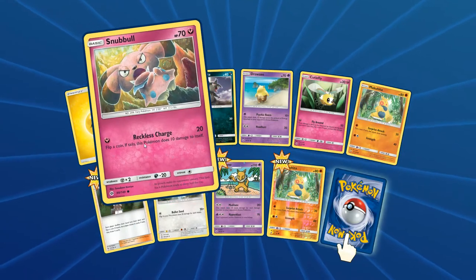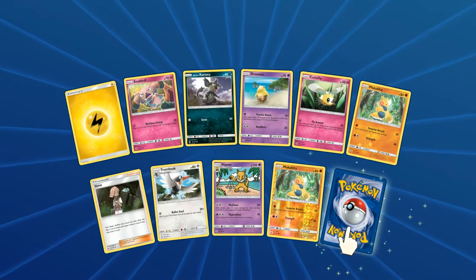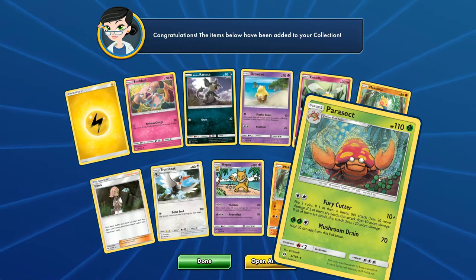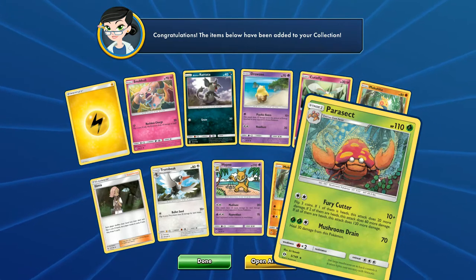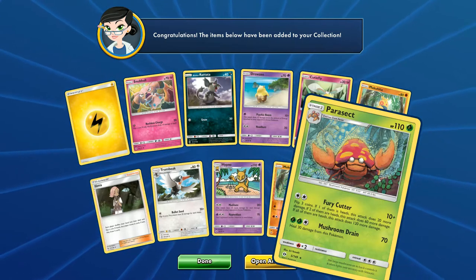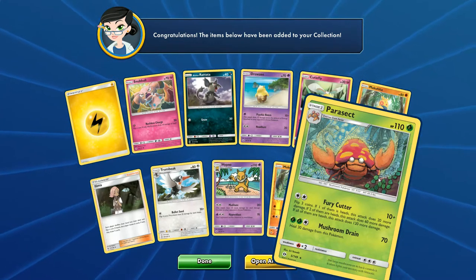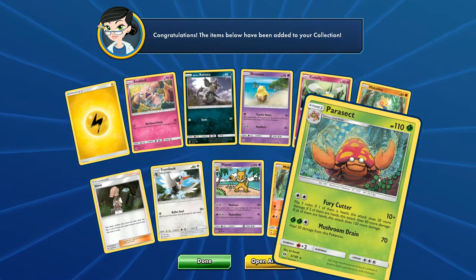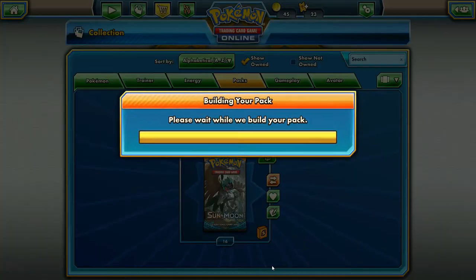Down to 17 packs, we still got plenty to go. More of that Snubbull - I love that Snubbull art. And let's see our rare: Parasect. Flip three coins - if one of them is heads, this attack does 20 more damage; two are heads it does more; if all three are heads, the attack does base 130 damage. I don't think that's really viable, but that's definitely interesting. I don't know of a way to really secure coin flips that intensely, but kind of cool nonetheless.